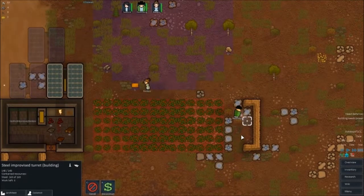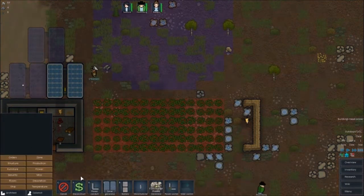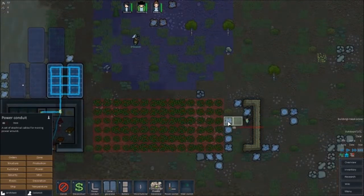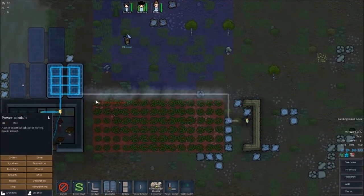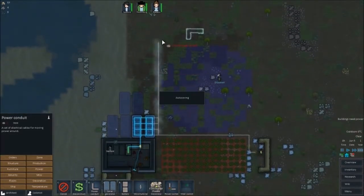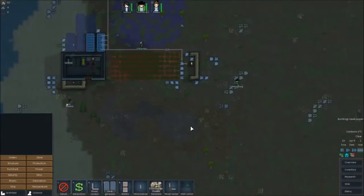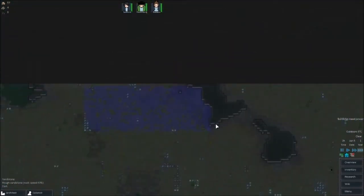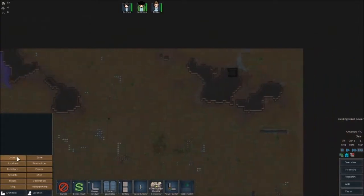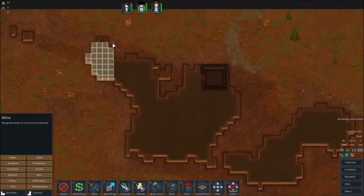I'm going to build in Tri's Turrets — it's going to be nice. It hasn't got any power of course, because we need to hook it up. I'm not going to put it through the crops because that would be silly. I'm going to put one up here like this. Do we have any metal? I just realised there's nowhere to mine — metal's a little bit harder to get in this unless we get an actual mine, but we need a lot of silver to do that.